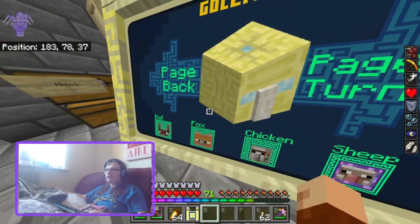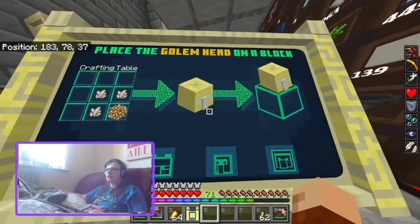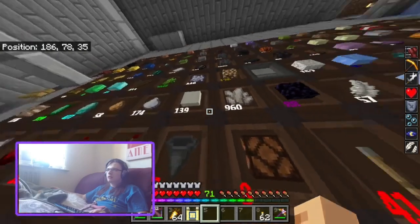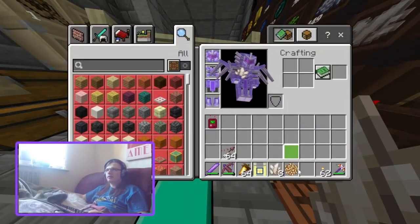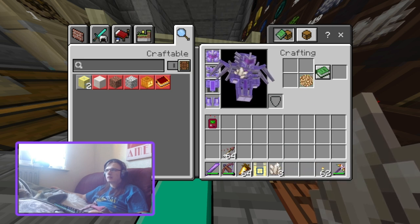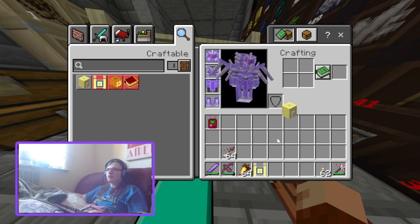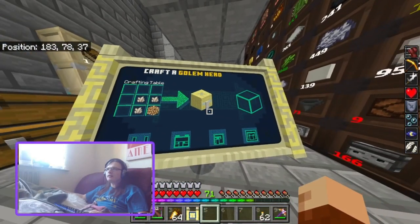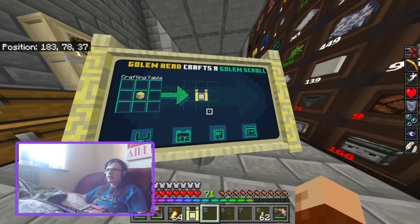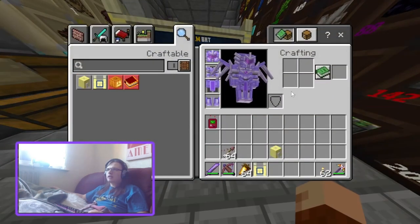We've completely redesigned this. We've got the Bat, Fox, Chicken, Sheep. It's three nether quartz and a glowstone block. You can craft them together — the golem head — and you can use that golem head to make a golem scroll and the golem scroll to make the golem head. You can convert them back and forth. Golem bat — breed with berries and glow berries, leashable, shoot hostile mobs.